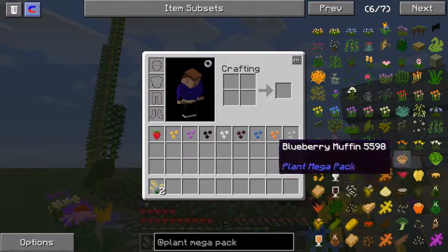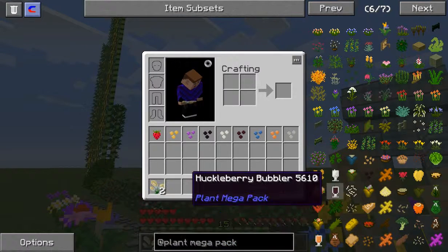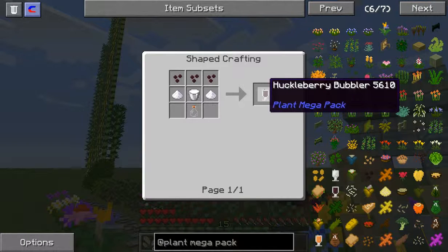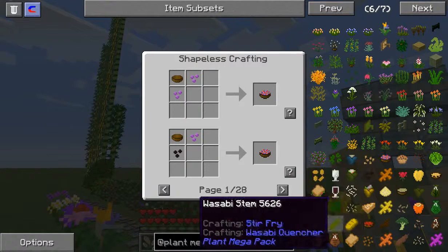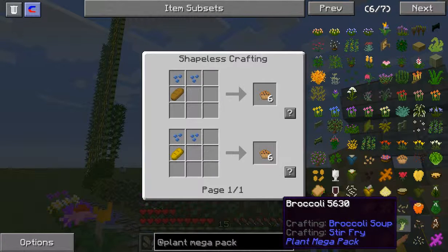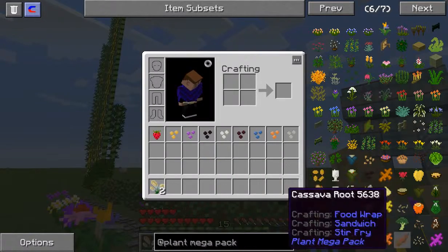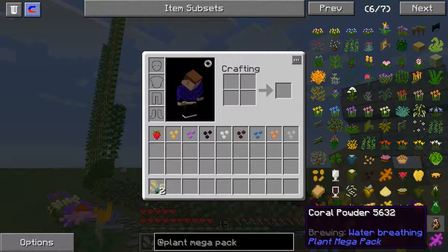It just adds a bunch. What about the lilies, the water lilies? I'll get to it, chill. Then you got different foods that you can make: a huckleberry bubbler — that sounds good — a berry bowl, a blueberry muffin, broccoli. George would love the blueberry muffin. You can make a stir fry. And Sam's favorite: coral powder.